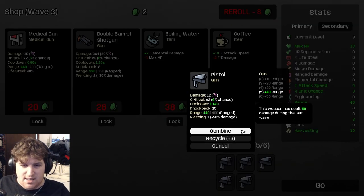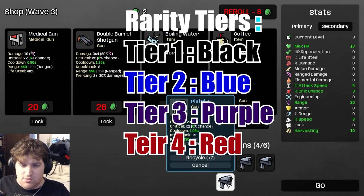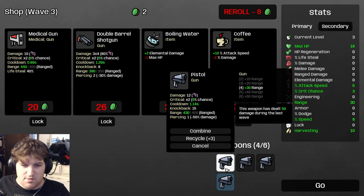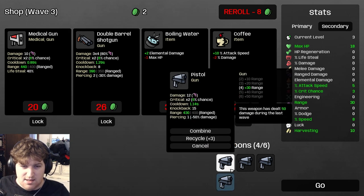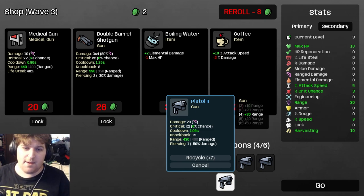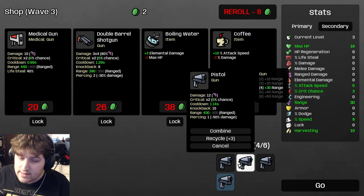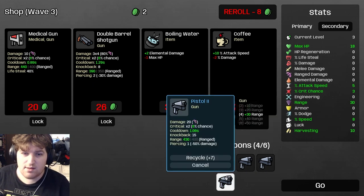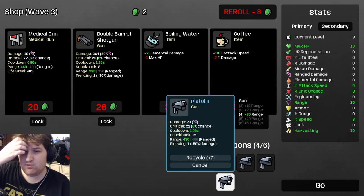For example, a medical gun would still give the gun bonus, just not a specific medical bonus. There is also combining: hit combine, and the weapon upgrades in rarity — blue is better than common, purple better than blue, orange better than purple. The weapon stats go up: more damage, attack speed, piercing, bounces, crit multiplier, knockback — depends on the weapon. That said, it is more important to have six weapons than to have five with one upgraded. Five pistols beats four with an upgraded blue pistol in the early game.